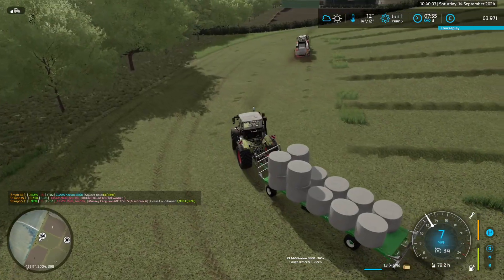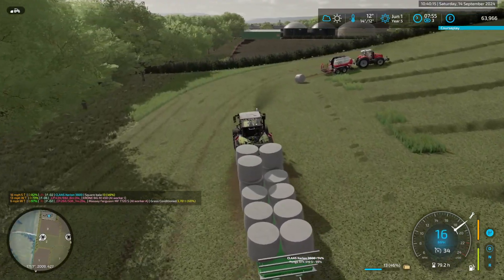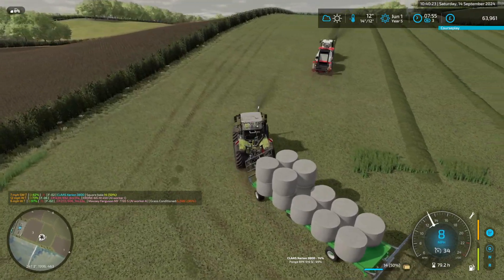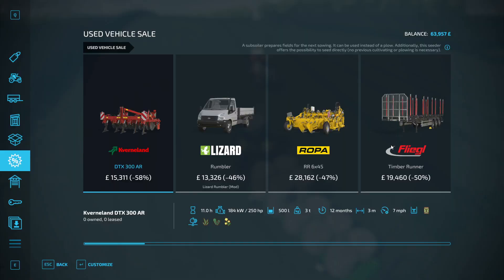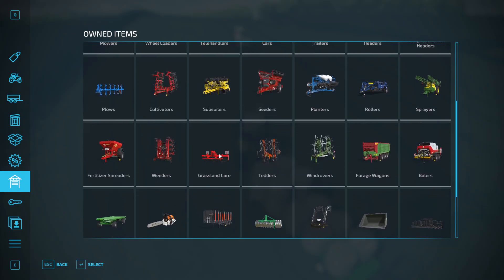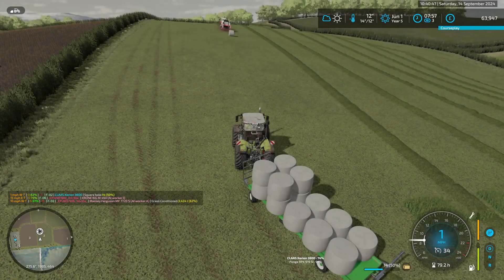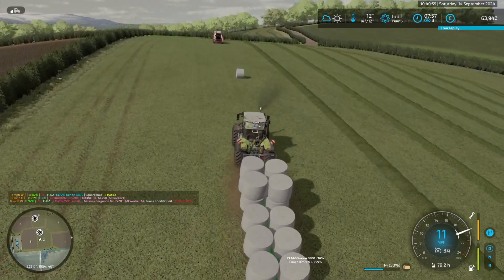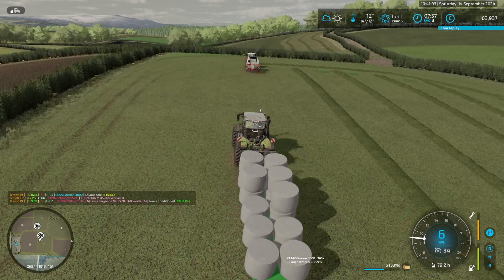I'm not actually sure we've done a contract on this mission field before. For the most part this is getting done quite nicely. We do want bailers — 150 horse, 275. The Massey will not hold the square baler. That's normally what I do — hay bales and straw bales.